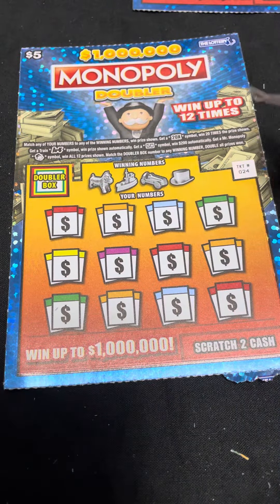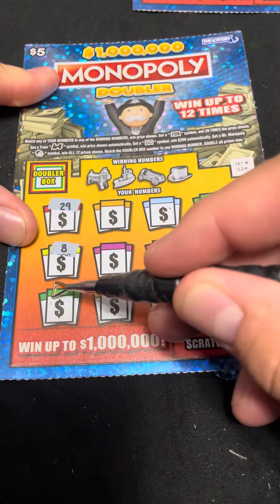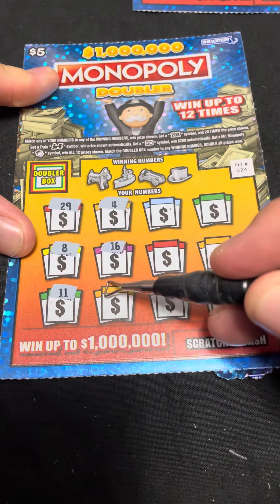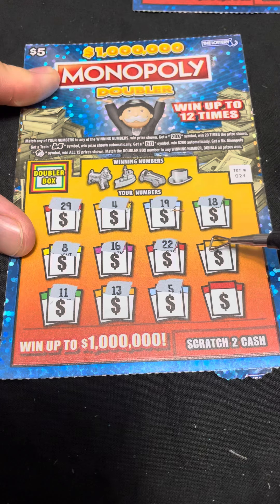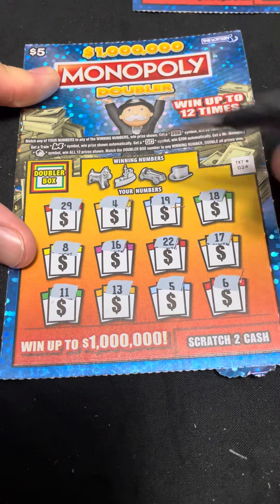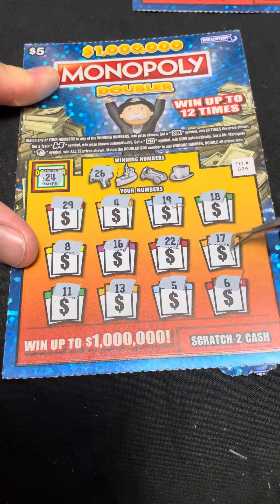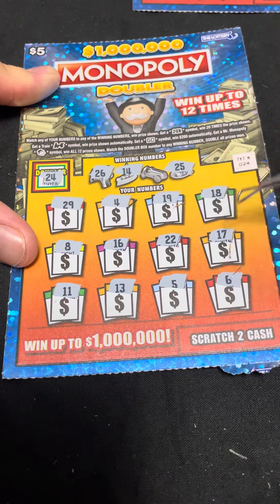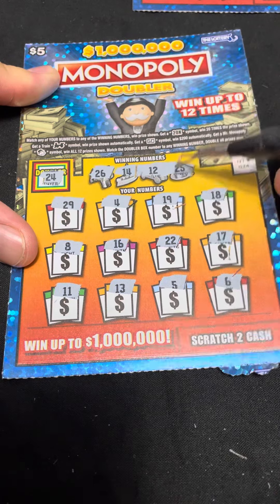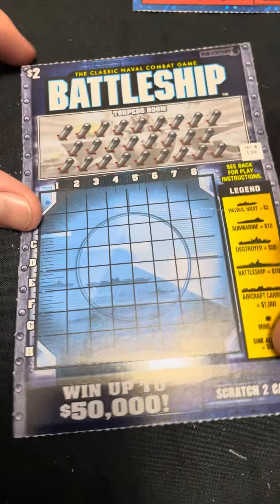It's just a five dollar win, but we'll take it over a loser. Last one of the five dollar Monopoly Doublers. I'm going to start with our numbers and then do the winning numbers to see if we can get a symbol or doubles. Don't think we got any doubles. The doubler is a 24 — no 26, no 25. Last two: a 14, a 4, and a 12 — which we do not get. That's about it for the fives.